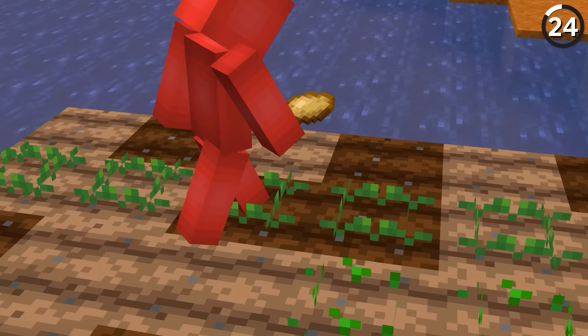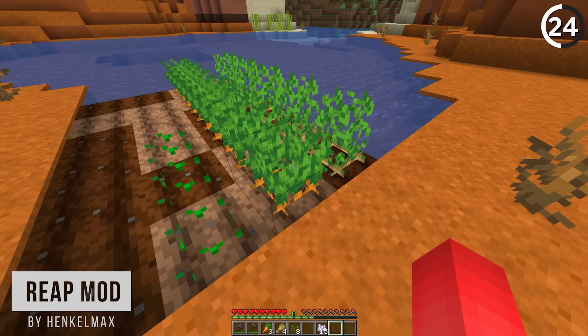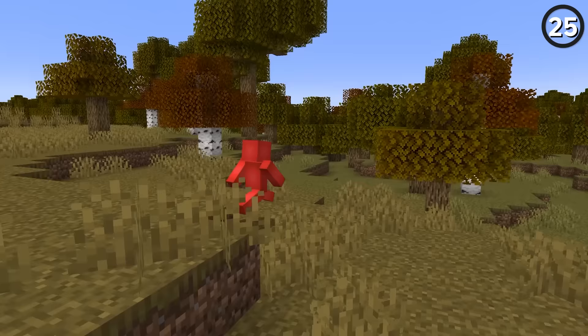Having a quick and easy way to replant the seeds that we reap will be a welcome addition. Instead of having to break the crop, pick up the seeds, and then replant, we could do it with a right-click to finish in one fell swoop — which would make using bone meal so much easier and we could do it all without the need for a redstone automatic farm.